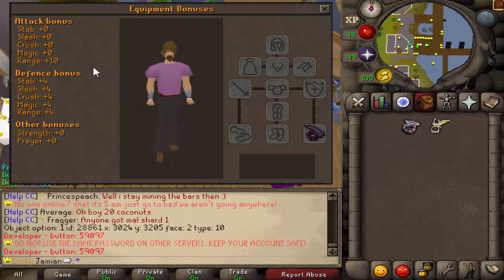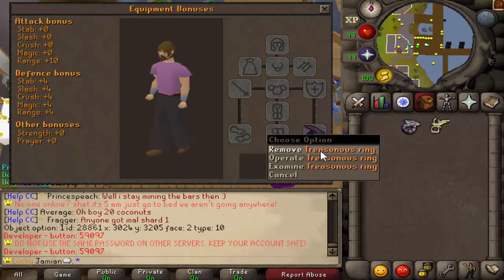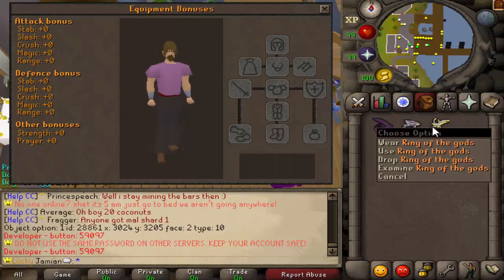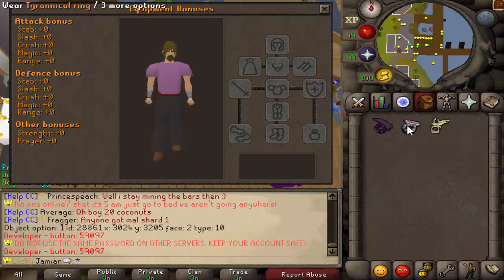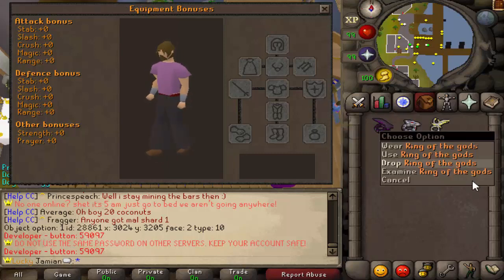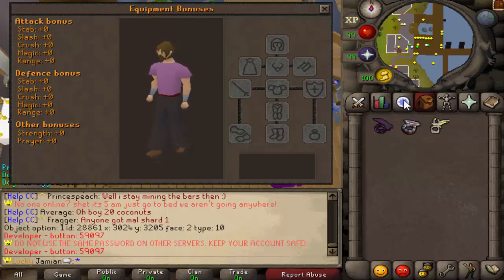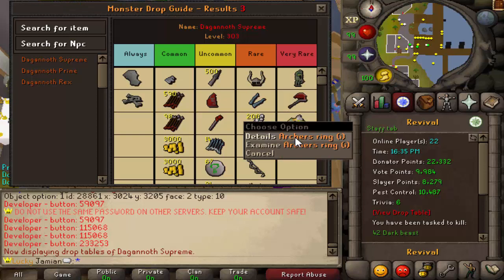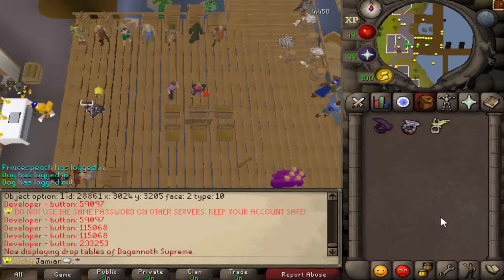The Treasonous ring has plus 10 range and then plus 4 to all defenses, so this is the best range ring in game. The Berserker ring has plus 10 to all attack, negative defensive bonuses, and also 10 strength bonus, so this is the best melee one. And then the last one, the Ring of the Gods, is a magic ring that also has its prayer bonus. The next best rings in terms of bonuses would be the imbued rings that you get from the Mage Arena — I believe those cap at plus 8, so these wilderness rings are two better than those.